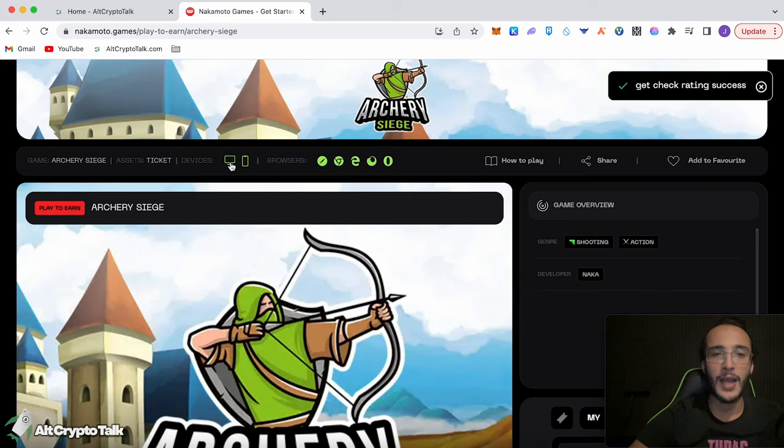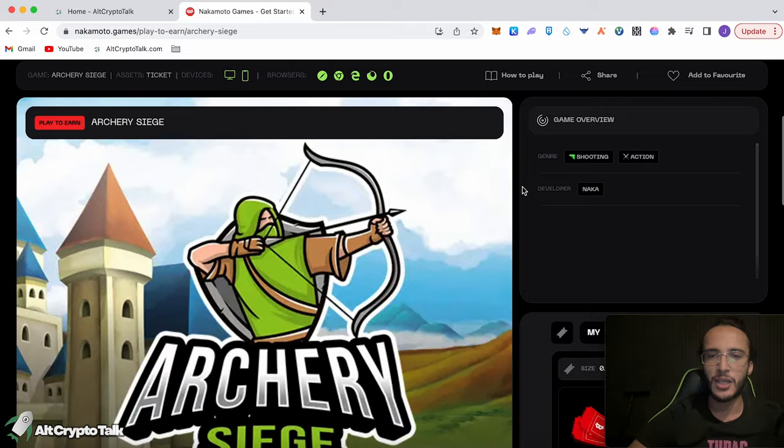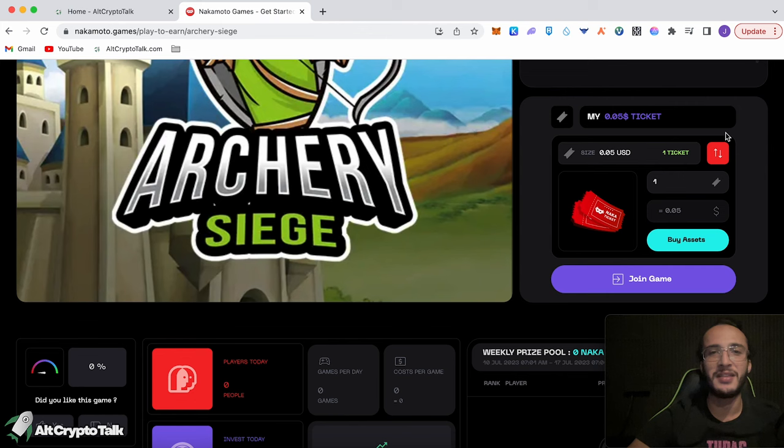Click Play Now. It says we're allowed to play on either mobile and computer devices, which is fantastic, and it shows all compatible browsers. It's a shooter and action game costing 5 cents for a ticket. I click Buy Assets, click one ticket, Buy Now. We've got ourselves a ticket! It doesn't require approval in MetaMask because we've deposited the NACA tokens into the Nakamoto Games platform — no gas fees required. Very clever.